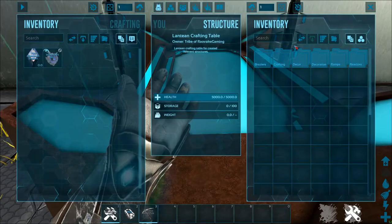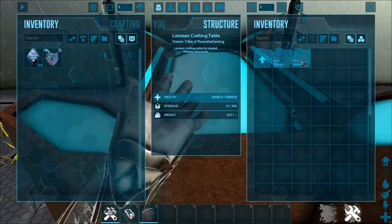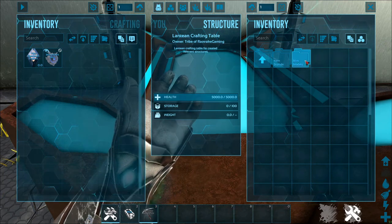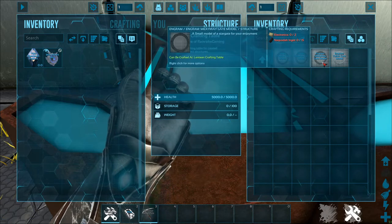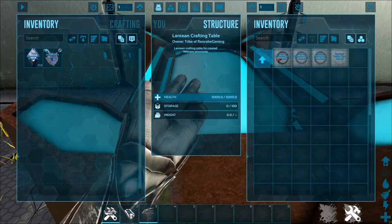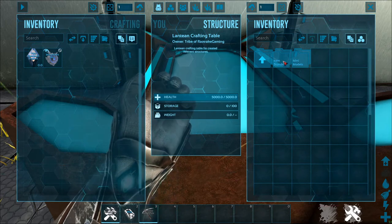The Lantean Crafting Table doesn't have much difference from the showcase so far, but some decor was added. Under decor, then mini models, then Stargates, we have the Universe Gate, Pegasus Gate, Milky Way Gate, and Tolanda Gate. These bring in the textures and models for the gates — basically a little spoiler teaser of something we're working on and going to be getting in pretty soon.